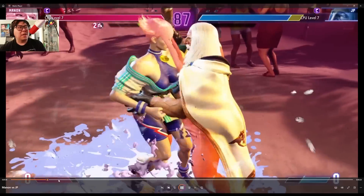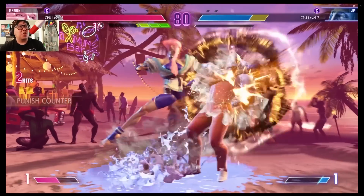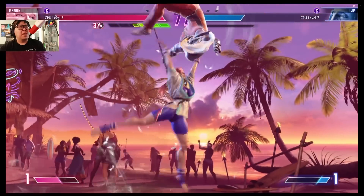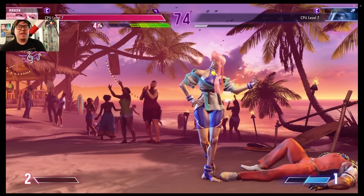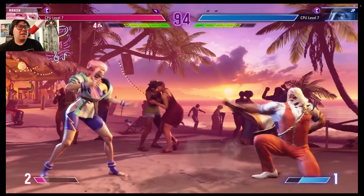I didn't even know you start with one automatically. If you hit JP, the shards do go away — that makes perfect sense. Another command grab, look at that damage! The crazy part about Manon is she's a true grappler — she's not really big into combos. A lot of her game is that suction pull, like down heavy punch brings you in, and then you have to guess: do I do the move again or go for a command grab?